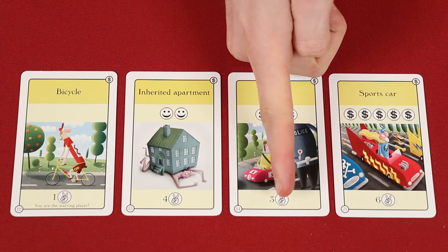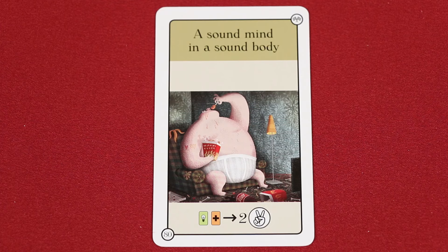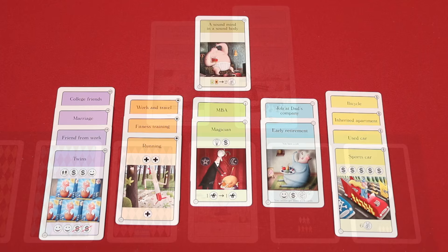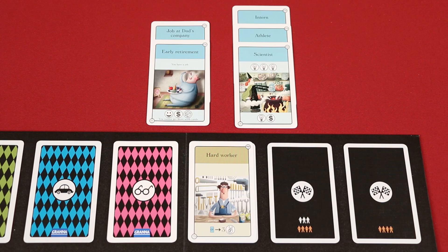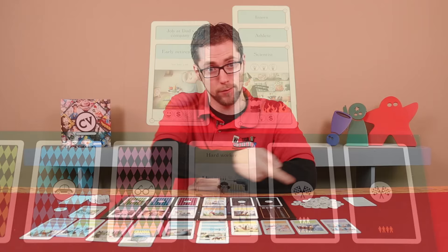Then add up all the points from your possession cards — in this case, fourteen. Next, each player will reveal their personal life goal, which was dealt to them at the beginning of the game, and score points based on its conditions. For example, if I was trying to have a sound mind in a sound body, I would gain two points for every set of knowledge and health cards that I had — in this case, three health but only two knowledge, so I would only gain four points. Lastly, all players will look at the public life goals on the game board and compete to see which player will claim them. Only the player who best achieved each goal will gain its benefit, and in the case of a tie, tied players will each get full points for that goal. So the player with the most work cards would gain three points for each one, for a total of nine.